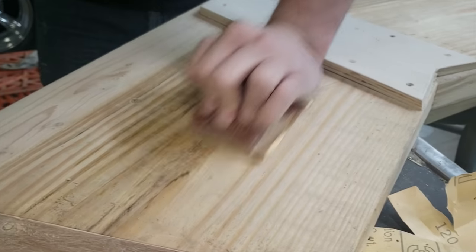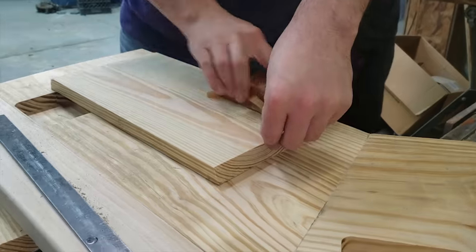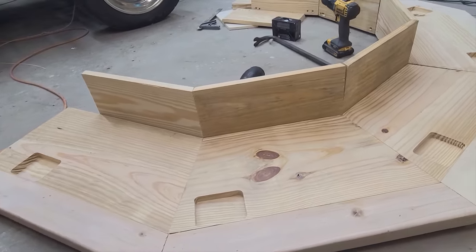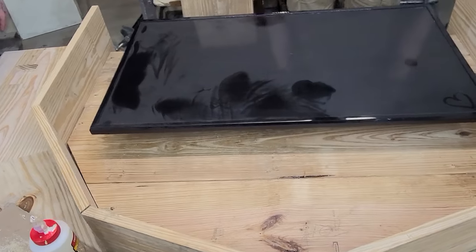From there, we completed a rough sanding of the entire section before moving on. Our next point of order was to assemble the middle of the table, starting with the privacy guards. We used wood glue where necessary and screwed them into the side of the completed section. Then we moved on to the middle section where the TV would sit, using thicker 2x12 boards because that section needed to be sturdy enough to hold the TV.